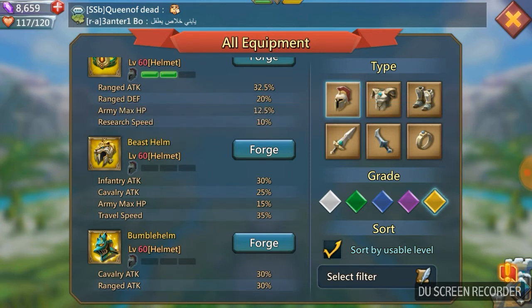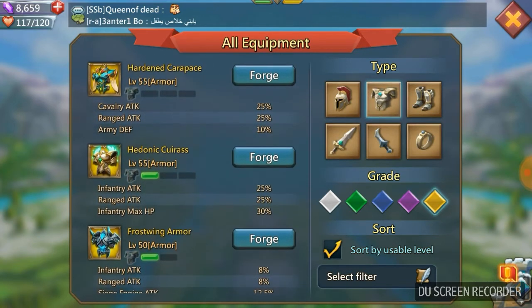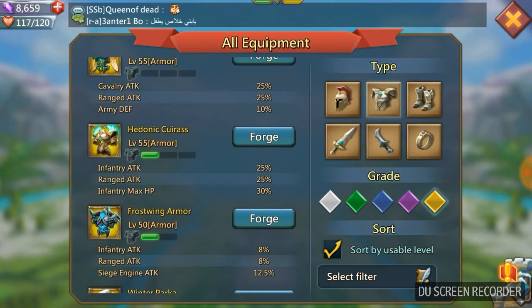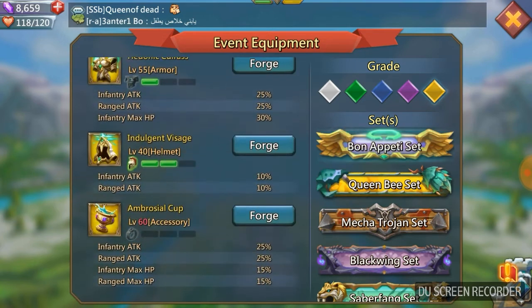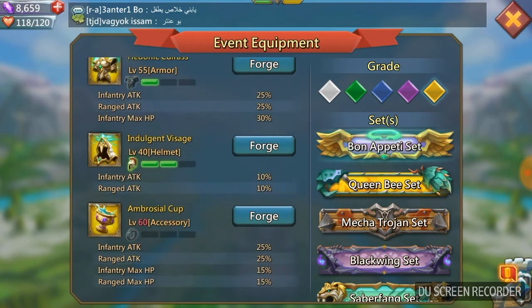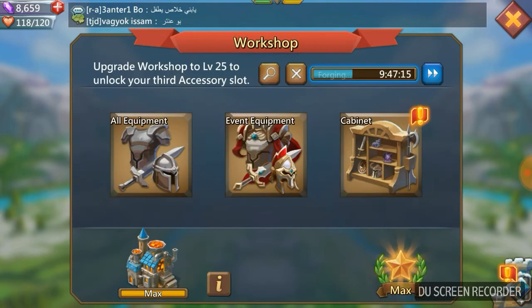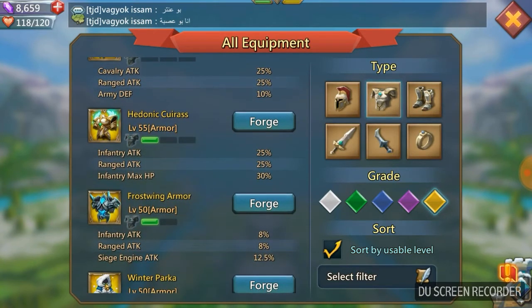For the armor piece we are going to go for the Hedonic Cuirass, which is also very difficult but doesn't require as many ultra rares. Now, infantry range - the event equipment set is going to be your Bon Appetit set, and getting all those Bon Appetit pieces to gold is very very difficult, which is why we're not using all of them. We're just going for the Hedonic Cuirass because it gives fantastic infantry HP, 25% infantry attack, and 25% ranged attack.